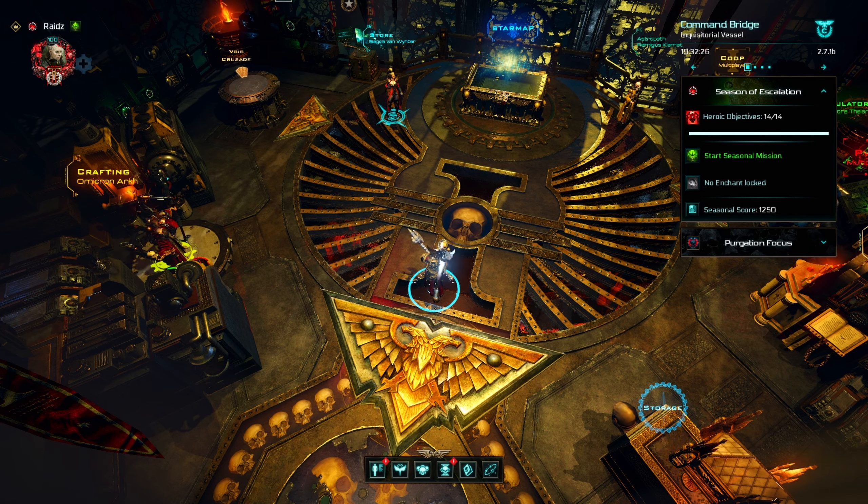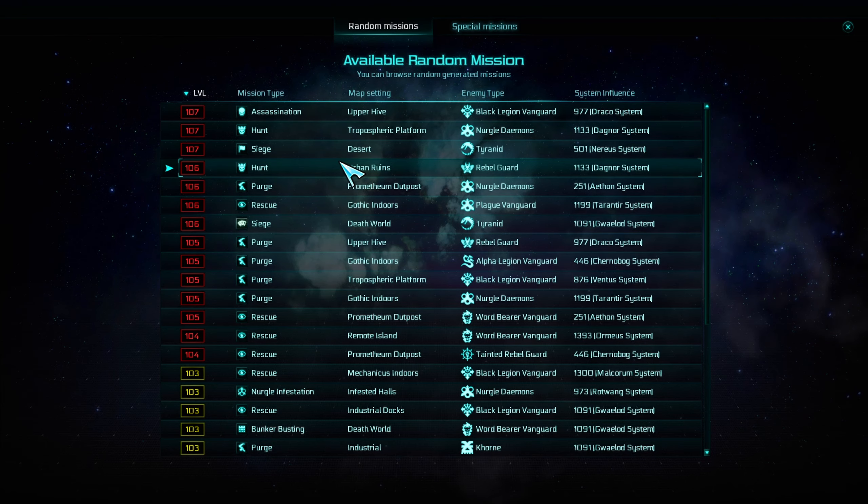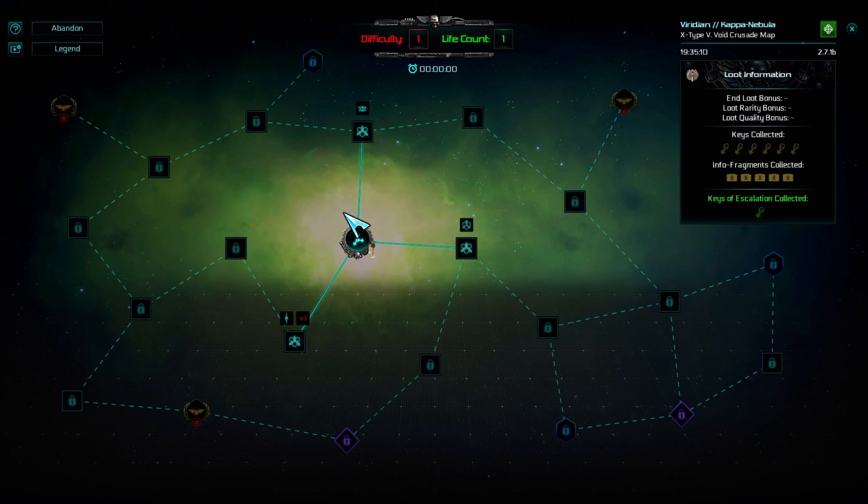For this one, you have to use a void key at the end of all void crusades. If you finished all the missions and still don't have a void key, you don't need to play the whole void crusade all over again — you can just play random missions killing Harbinger enemies and opening seasonal chests until you find a void key, and then just do the golden mission at the end.